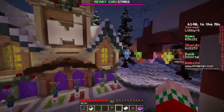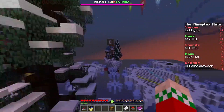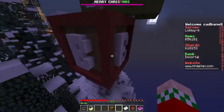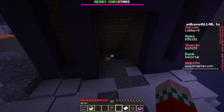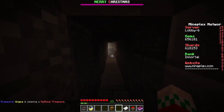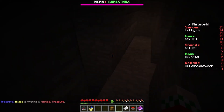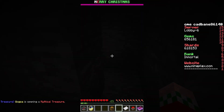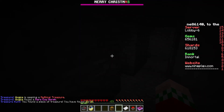For the 23rd present, we're gonna head straight from spawn, go around the trees, head down this way, and then straight into the mine here. Keep going straight, then turn left, then left again, down this ladder, go this way, down this way — and there is the 23rd present.